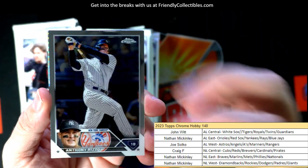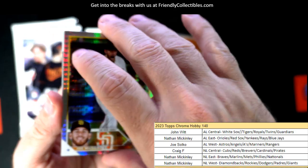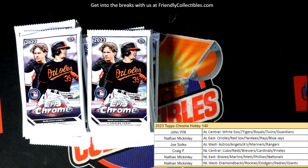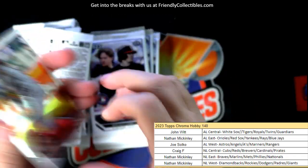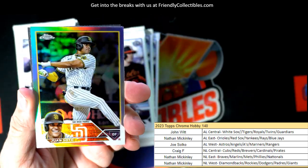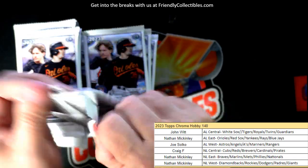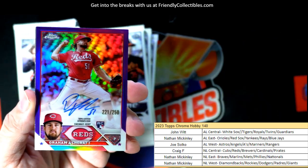Alright, we got a prism refractor here — Joe Musgrove, Max Fried, and an Aaron Judge. And let's see if we can get some cool low-numbered crazy stuff. Kyle Schwarber — I say it every time, I wish he would have stayed with Boston, just love the guy.